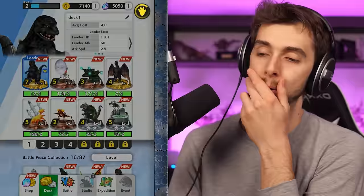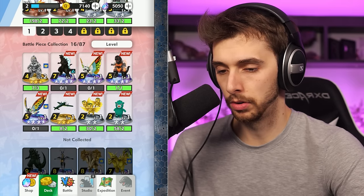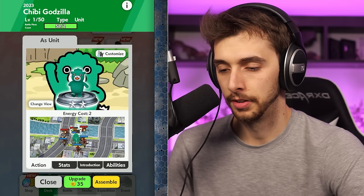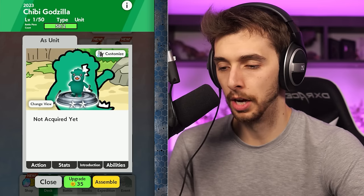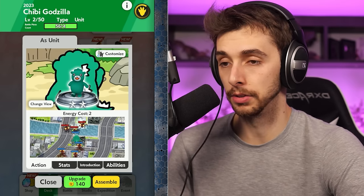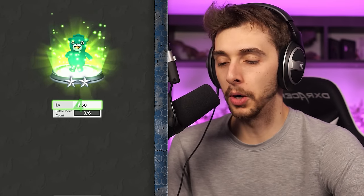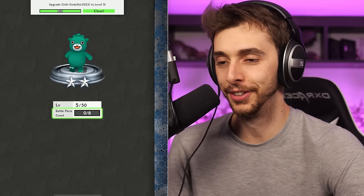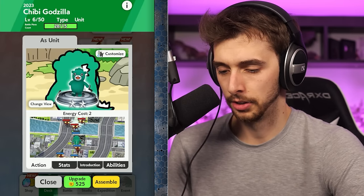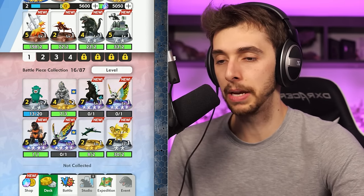Let's have a look at my deck - I've got so many new things now! Level one Chibizilla - hell yeah! Upgrade Babyzilla! Yes, I want more. What does he do? Stats, introduction, abilities - not acquired yet. He's got 50 levels - sweet! Let's get him all the way. Look at his adorable little face - make him a threat. I want this to be the last thing all the other monsters see before they die, his little cute face. Level five, level seven - heck yeah! I can't get any more, but it was a good shot.